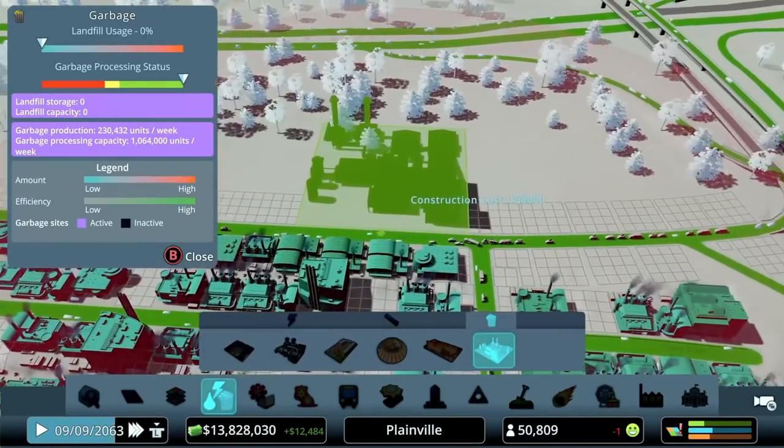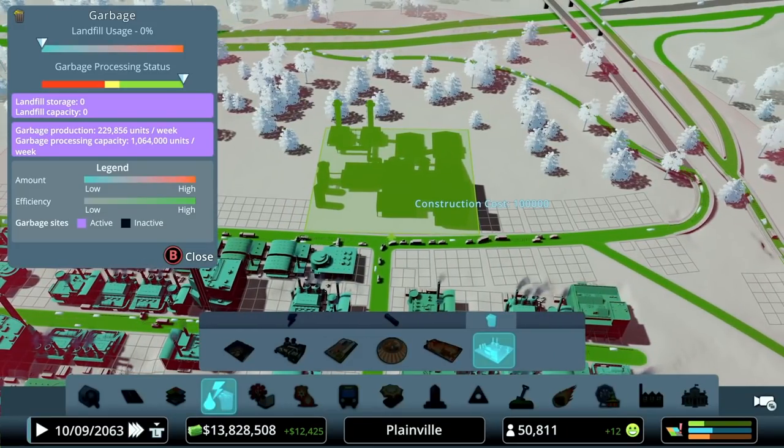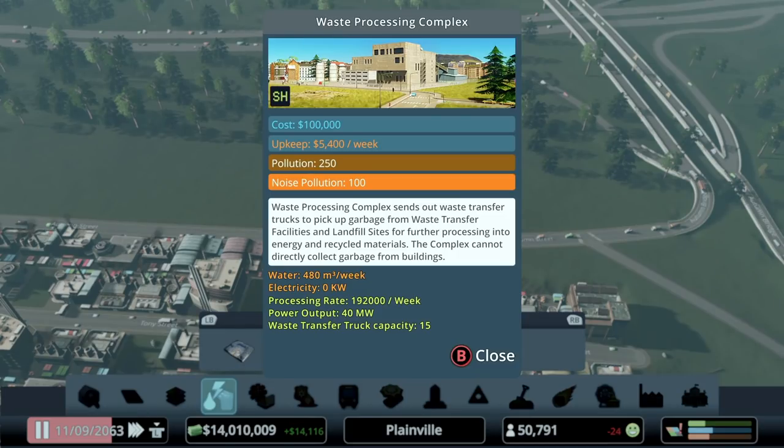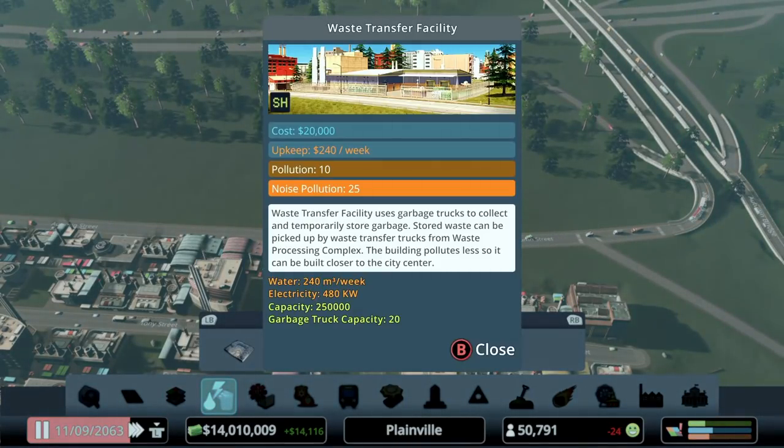The waste processing complex is massive — about the same size as the ultimate recycling center. The pollution is absolutely massive: 250 pollution. I cannot stress this enough — the max pollution bubble on anything else in the game is 100, so this is two and a half times that. If we slot this into the same spot, we're well across the street into the residential area — we would be polluting all that ground. Definitely not something you want anywhere near your city center. Would I use it if I had the ultimate recycling center? No — it creates just such a big pollution bubble.